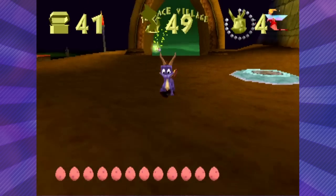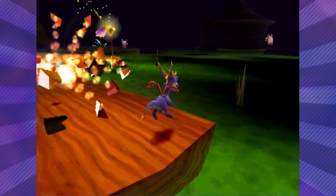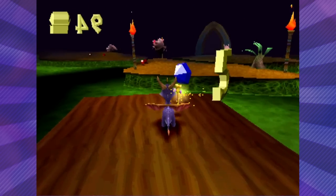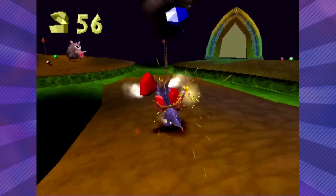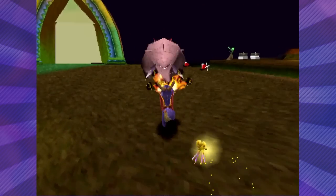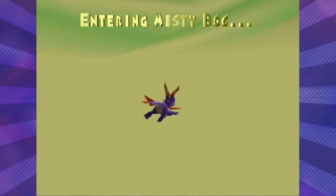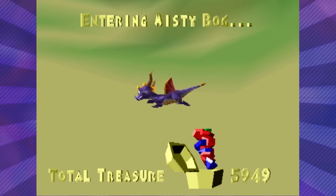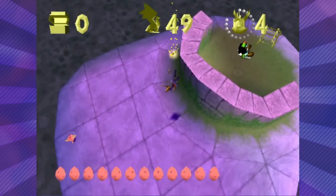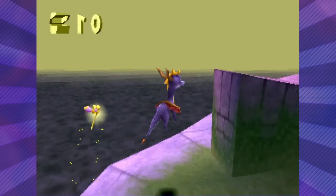I think World 4 might take three episodes just because a lot of these stages are starting to get a bit longer and a lot more confusing. We got some new enemies here - some pig dudes. Over here we have Misty Bog. That actually sounds like a fun stage. You know what, let's do Misty Bog instead. There's one stage in particular in World 4 called Treetops, and that stage in my opinion is the most confusing stage in the entire game. So we'll get to that one eventually, but Misty Bog's actually a pretty cool stage. So let's do this one.